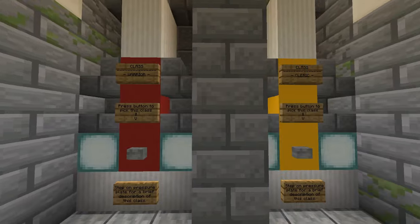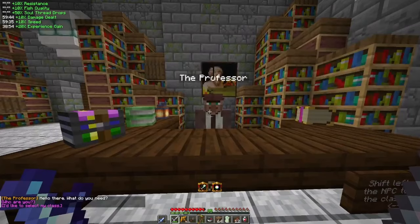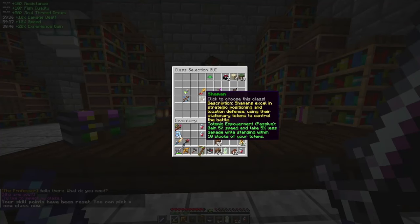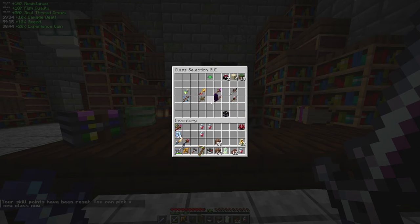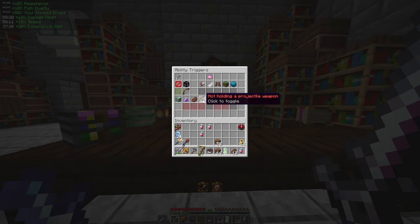There is no penalty for switching classes, so exploring different classes is highly recommended. Talking to the professor NPC will give you an organized GUI of class options, providing a brief description of each class's skills and allowing you to allocate skill points. Additionally, if you want to change the keybind of a certain skill, there is an option in the class selection GUI where you can select which skill to reassign.